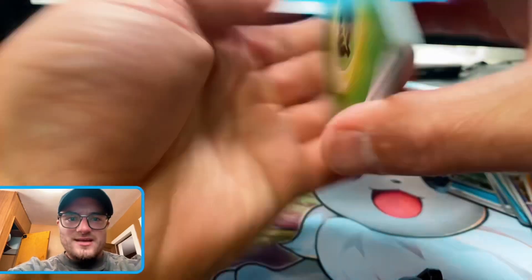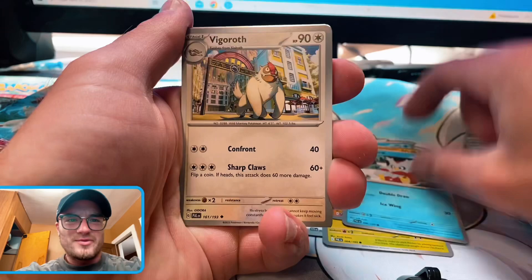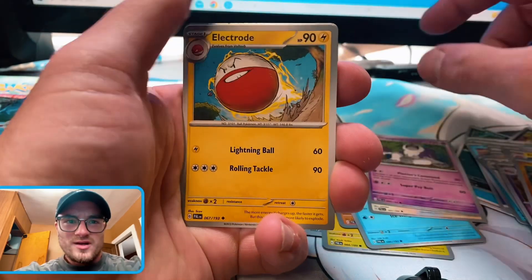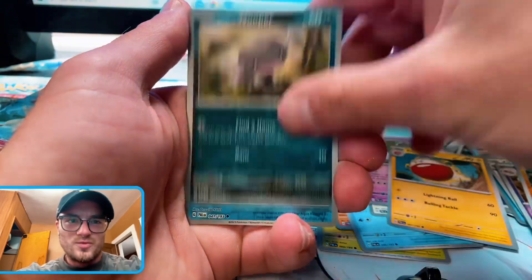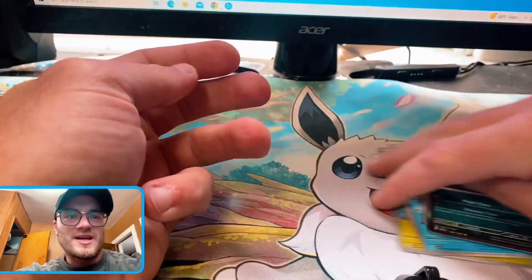We're going to say fighting — oh, it's Leaf, baby. Pineco, Merill, Mankey, Delibird, Vigoroth, Oranguru — I feel like there's something in there. Wooper, Tauros, Sableye — I was wrong. I keep forgetting about the silver borders.